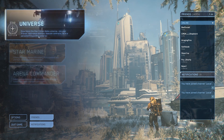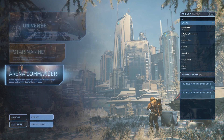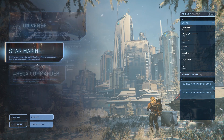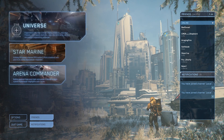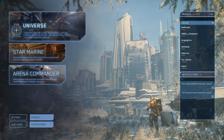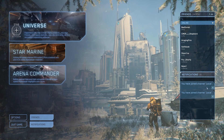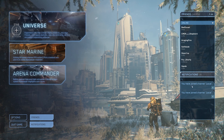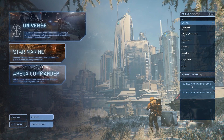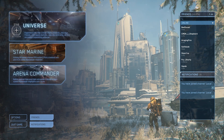Let's get right into it. This is your main screen when you first load in — you'll have Universe, Star Marine, and Arena Commander. Star Marine is an FPS action-type shooter, Arena Commander is more flying and racing in a smaller environment. You get your friends list over here and notifications when you get friend additions or crash out — you may be able to rejoin your last session, as well as party invites.